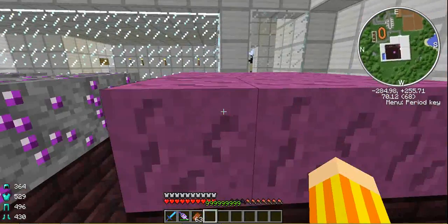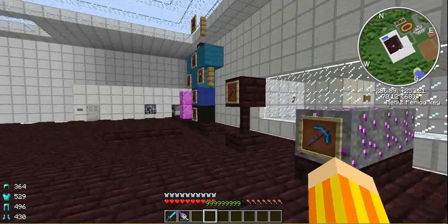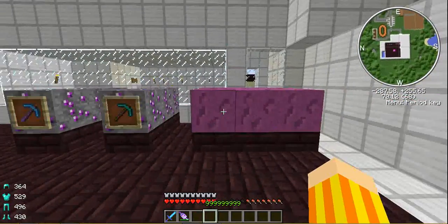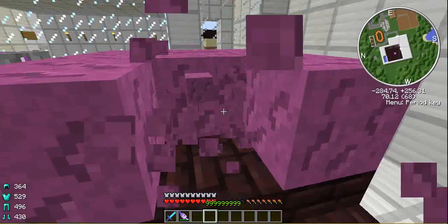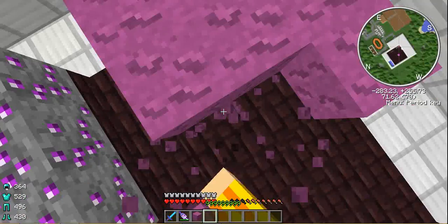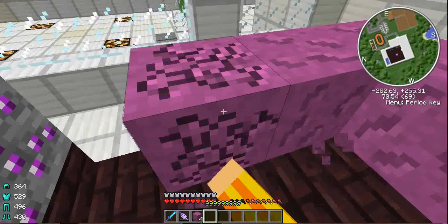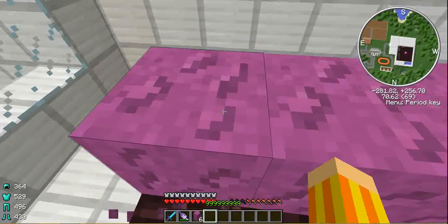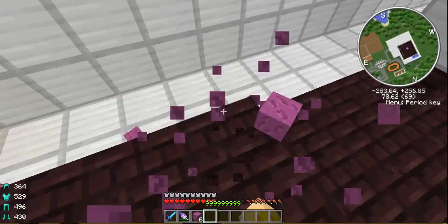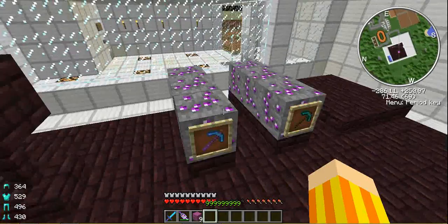This mod adds two main things to world gen. The first main thing is jam sand. This is useful stuff because it can be used for what I would regard as cheating, but what some people would regard as just helpful.